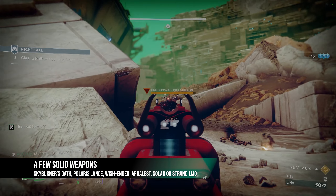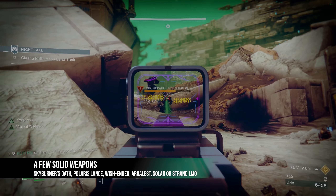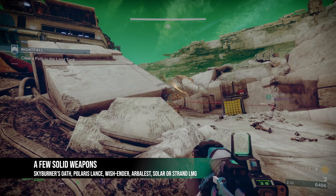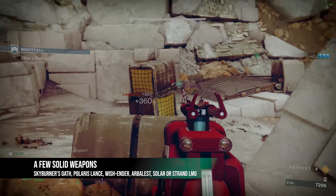Skyburner's Oath has a lot of utility in this strike specifically because you can shoot through the shields to destroy the shield generator, but it also goes straight through the Fatal Ink shields and just deals a lot of damage with the Scorch. It's just a safe weapon to use, so definitely try this.